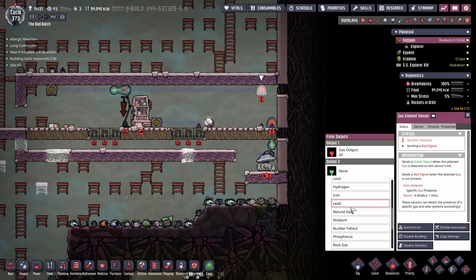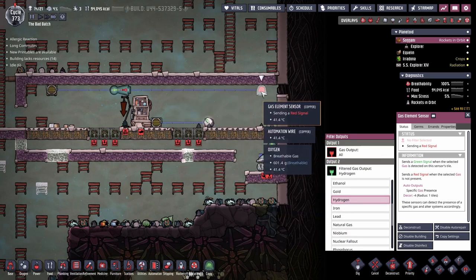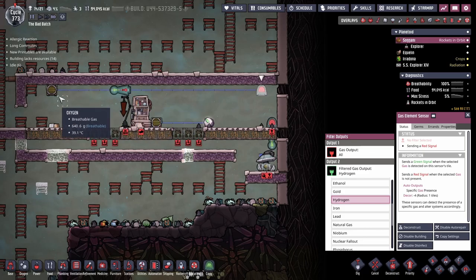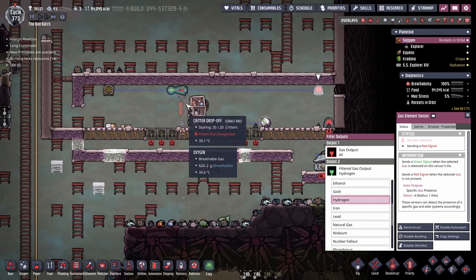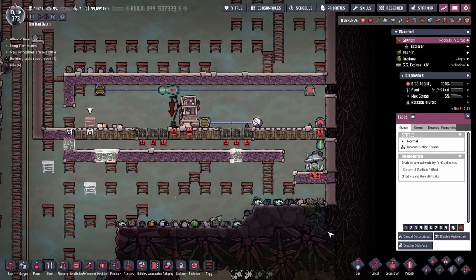This is going to be... if there's no hydrogen detected, it sends red - open it up to get more hydrogen in. If it does detect it, that's fine, close it. It should settle in a row above there, and then they can just go up and get it.